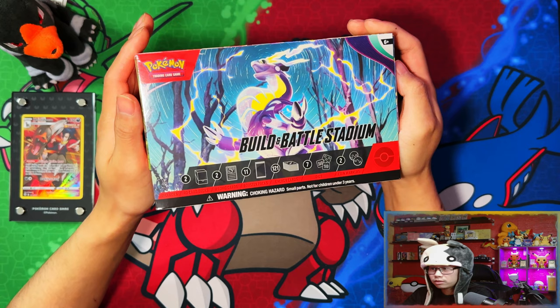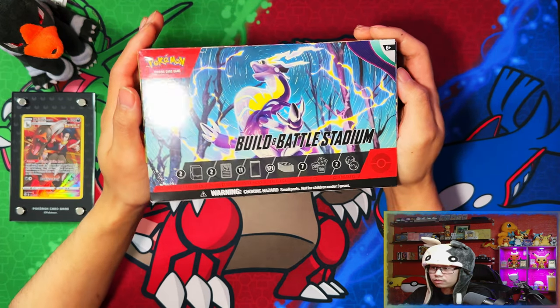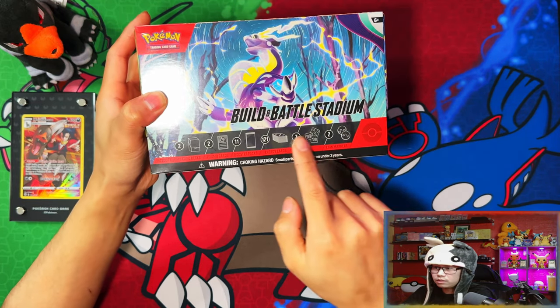The sleeve boosters, check claim blisters, booster boxes and elite trainer boxes. But looks like they're releasing these on release day now, which is a good thing so I don't have to wait two weeks to open them, because these are my favorite products to open.